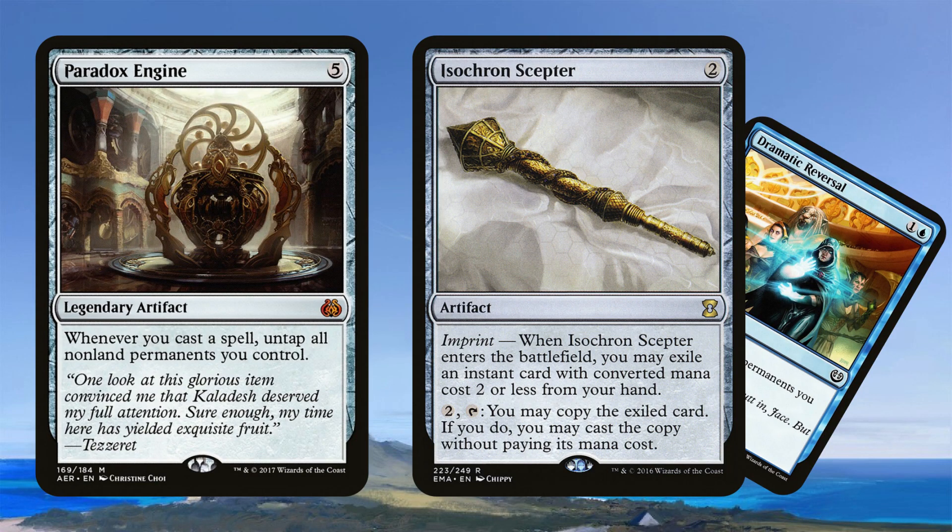We'll go through the win conditions first. Paradox Engine is a massive bomb in this deck and you can nearly go infinite. When you cast a spell, untap all non-land permanents. Well, if all your artifacts tap for blue mana, you don't need lands anymore. You cast a spell by tapping your artifacts for blue, untap them all, cast another spell, untap them all, cast another one — you can just loop it together, provided you keep drawing more gas.